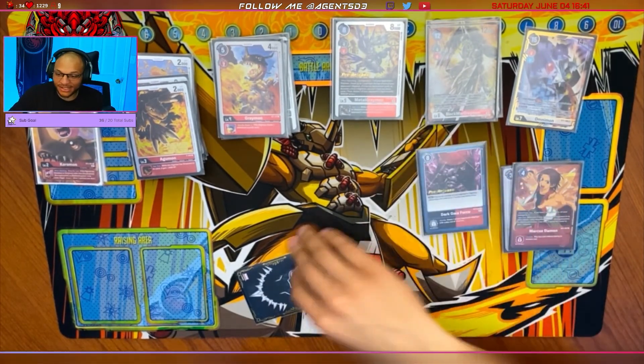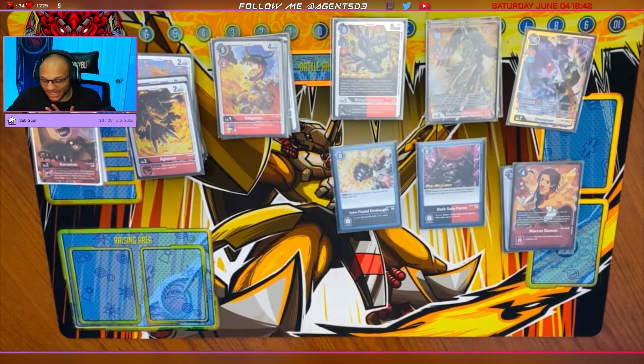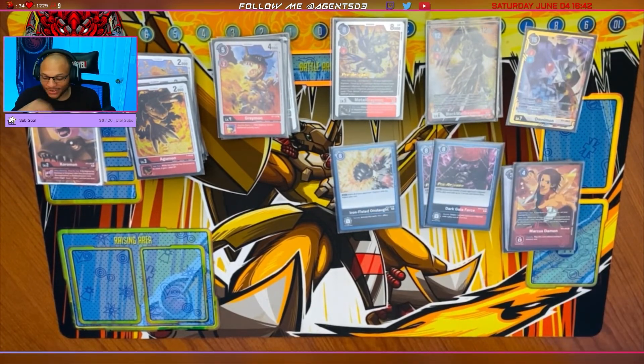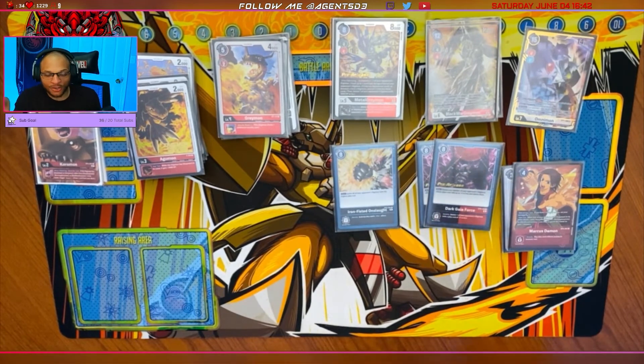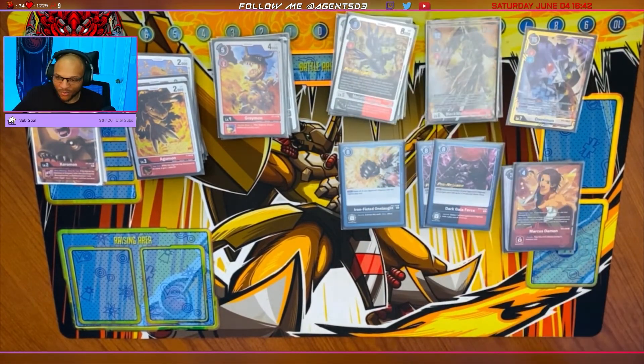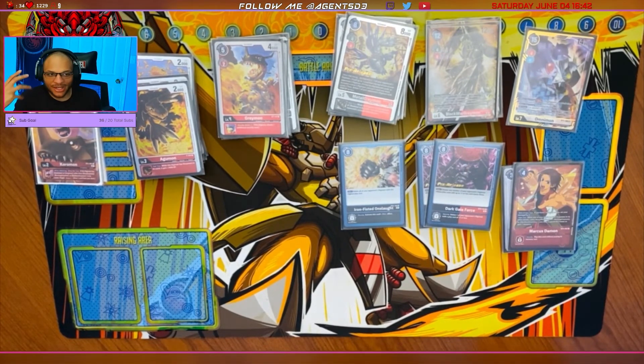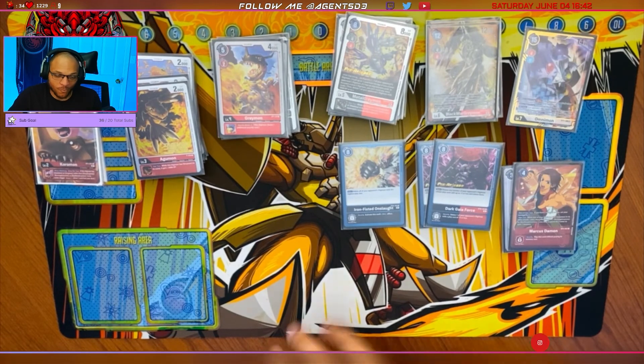The last card in the deck is Iron Fisted Onslaught. You don't need this card — I run it because I love having two ways to clear a board. Iron Fisted Onslaught is nice because it kills all your high-play-cost Digimon — two level sixes of the same cost or whatever. The only issue is I have to basically be in Cyclonemon or MetalGreymon; I don't have a standard black card that just sits out. This deck is super versatile and I'm not going to say this is the best way to build it — this is just one way to build it.